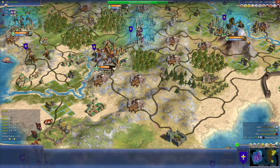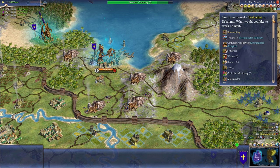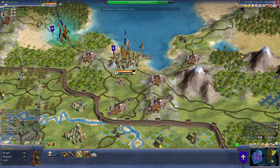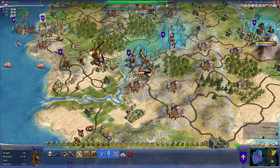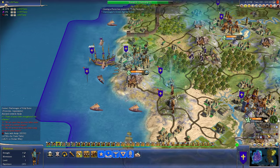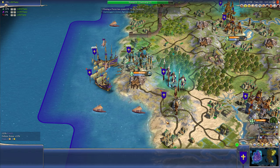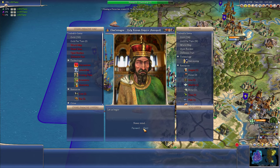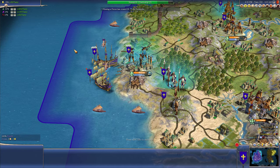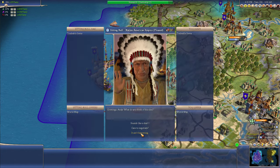I think we can't forgo our universities — we still got to build some universities here. We'll do another trebuchet and another university. But we are in kind of a hurry because they're going to keep teching up for a while and they may get to rifling. I can't trade them gunpowder, so they definitely have gunpowder. Two more turns to chemistry. We'll start building our frigates.